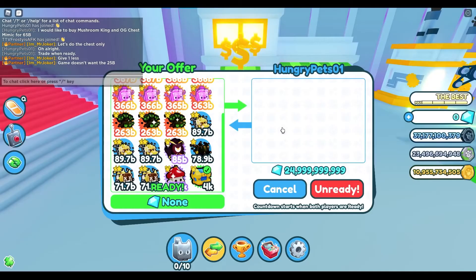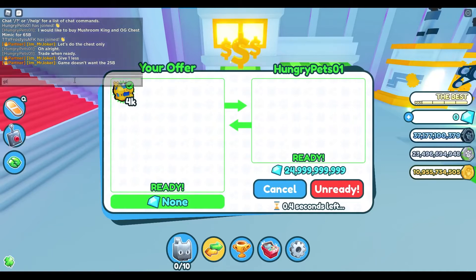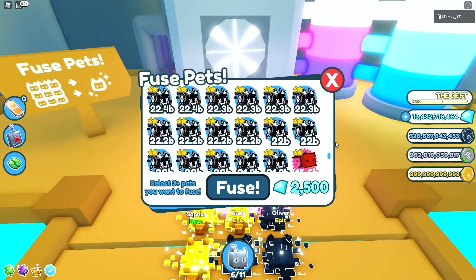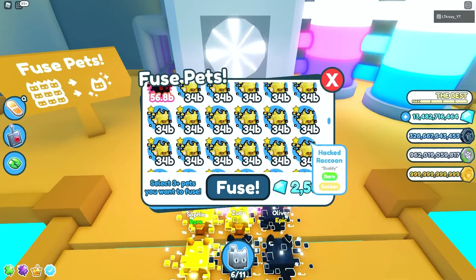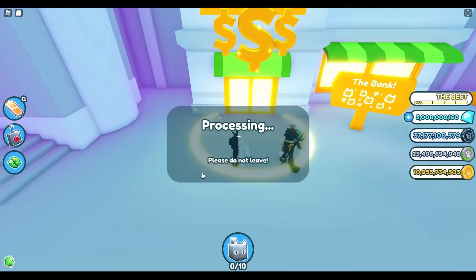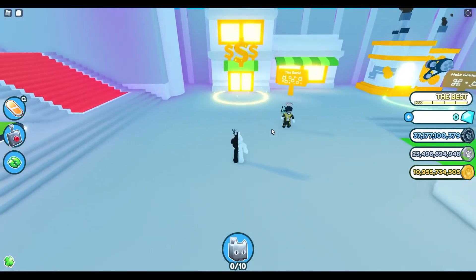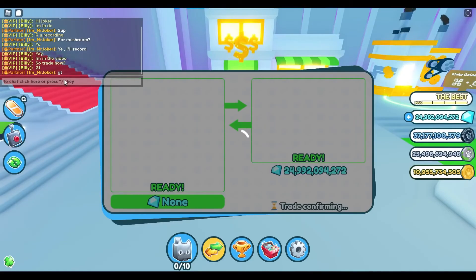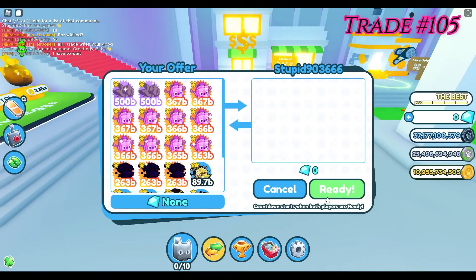Once you are there, you will find two types of hacker eggs — one with the regular variant and the other with the golden variant. The chances of getting a huge hacked cat from the eggs are very rare, but if you get one regular variant of the huge hacked cat, then you can take the pets to the make-pet-rainbow area and make them a rainbow huge hacked cat. You can do the same with the golden huge hacked cat — take it to the make-rainbow-pet area and make it a rainbow huge hacked cat.